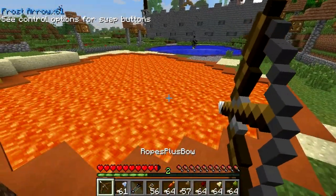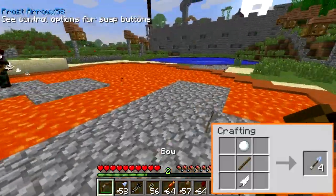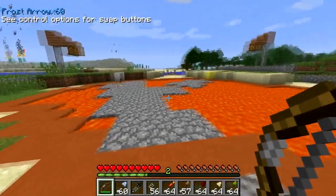You ready, David? Three, two, one, go. Okay, so first there's the lava pit. Let's try the frost arrow. Huzzah! The frost on the arrow has melted the lava and then we've got a cobbled path. Just need to do that a few more times and then we should be across the lava pit with nary a scratch.